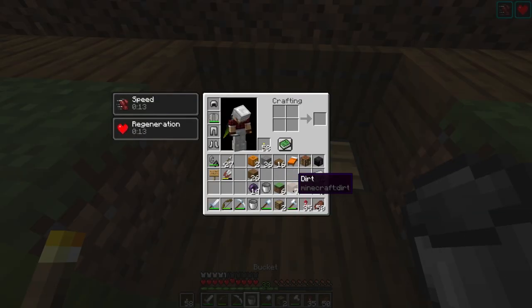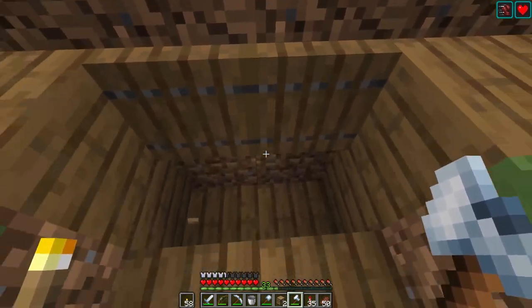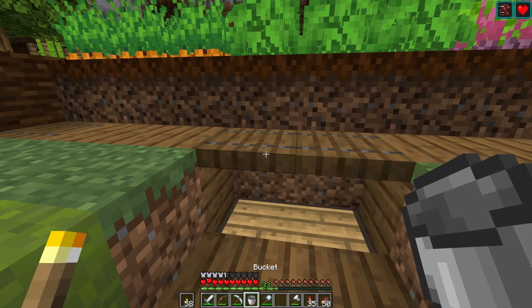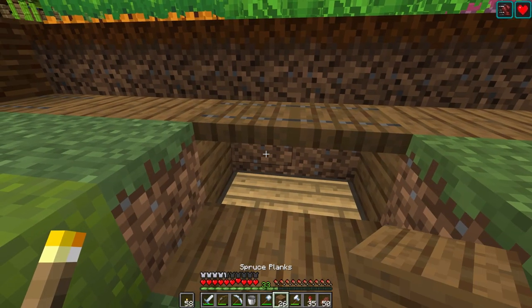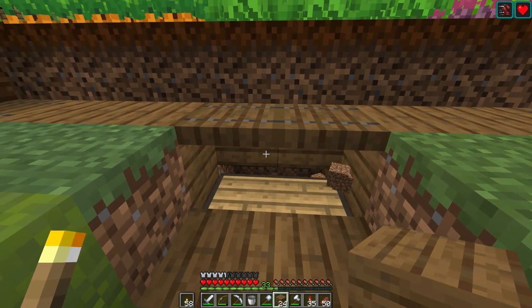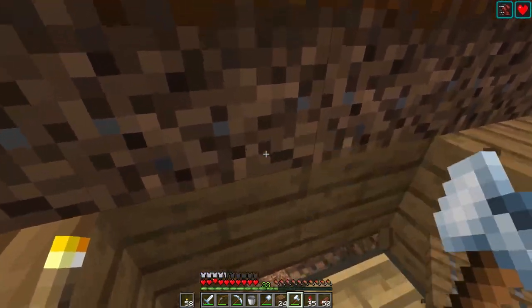So let's just get rid of this and we'll just chop it up and replace it. I guess I could put pumpkins back down there. We need to put some wood here, and then maybe this is where we could put pumpkins. Oh, I could hide them behind trap doors!